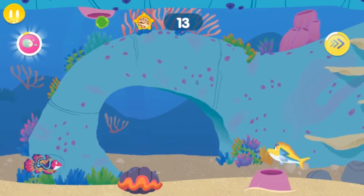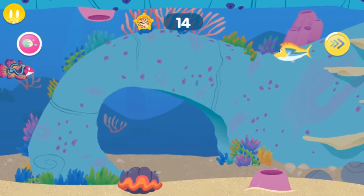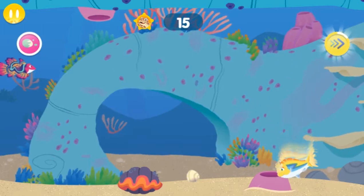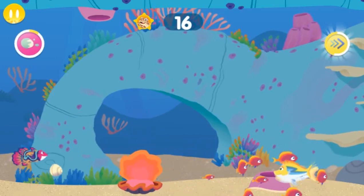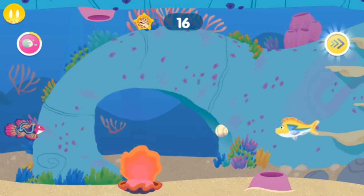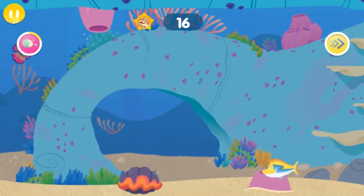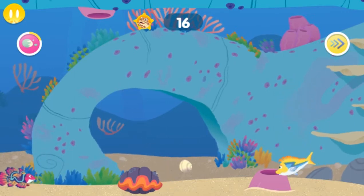With my lateral line, I can find food and sense danger. I love to explore new places and meet new friends like you. Did you know that coral is made up of thousands of tiny animals called polyps? Oh, it's so cool!